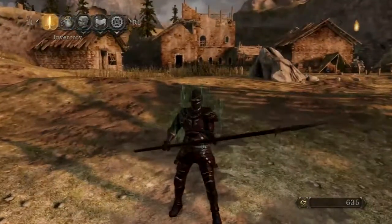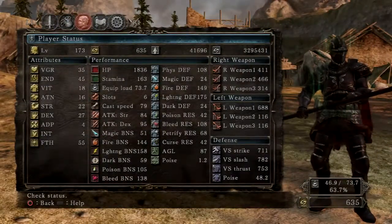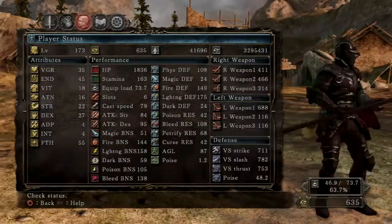I'll show you my stats too. They're a little messy but it helps me play the character. I don't know why my Faith is 55 — I think it may be for a spell.